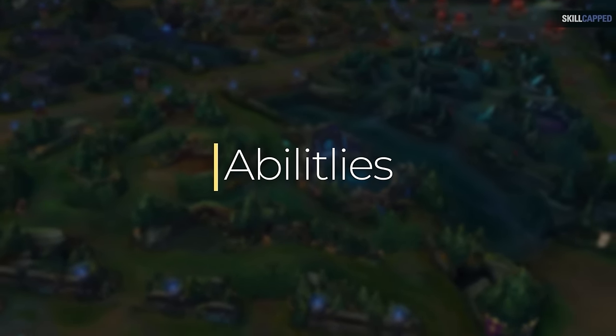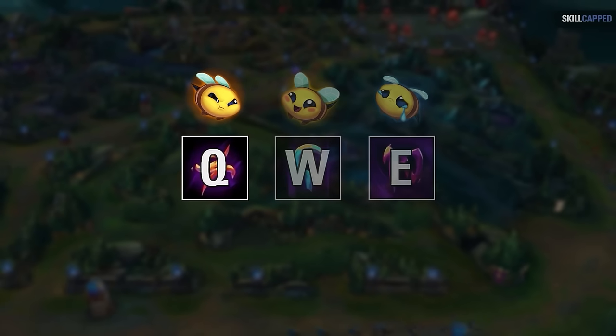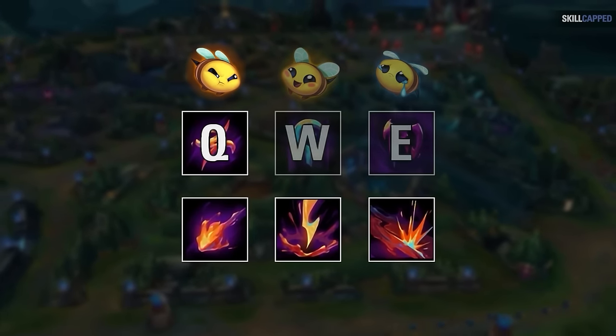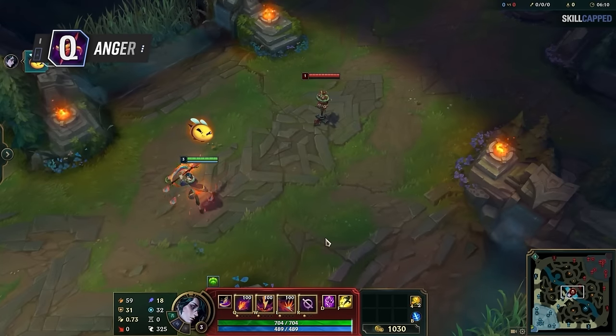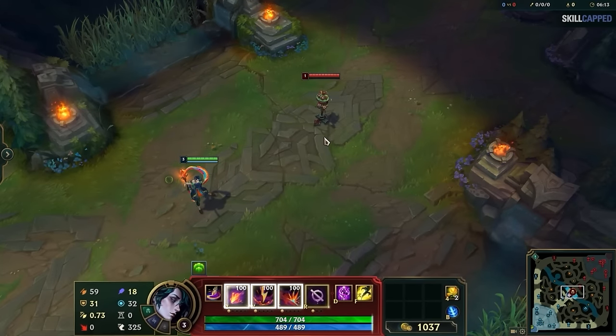First things first, you need to know how Hue's abilities work. Each ability will represent one of his moods. When you select one, you put him into that mood and are given 3 spells to pick from. His Q represents his anger and is where his damaging spells are located. When you press Q, you'll see your spellbar change to 3 new spells to pick from.